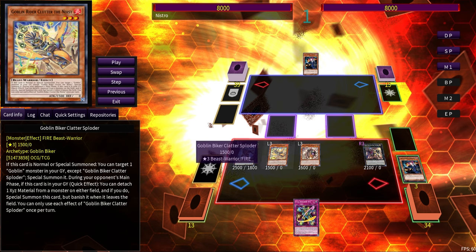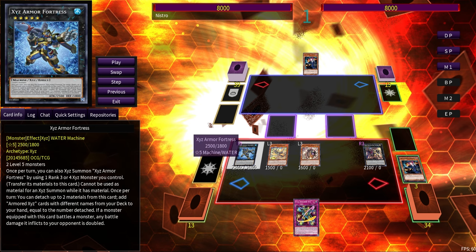We have one more Exceed material on Exceed Armor Fortress, which Fortress itself can detach to search Full Armored Exceed. Full Armored Exceed is a really saucy trap — it lets us Exceed Summon during the opponent's turn, and on top of that it can equip one Exceed monster from the graveyard or field to another Exceed monster we control. This is going to be relevant with the Dark Knight Lancer that we'll overlay on top of Fortress.